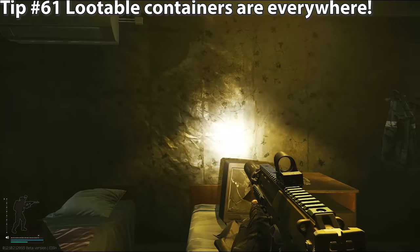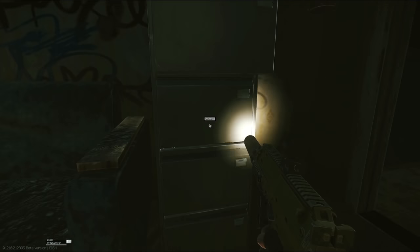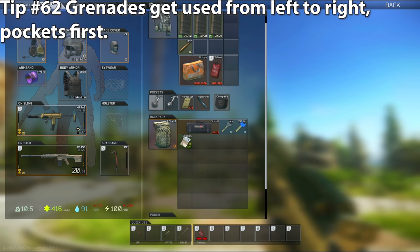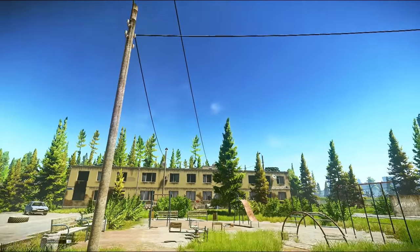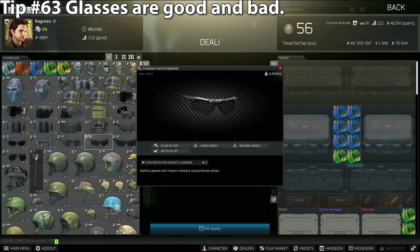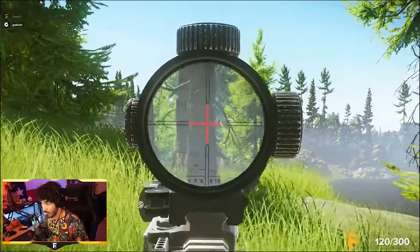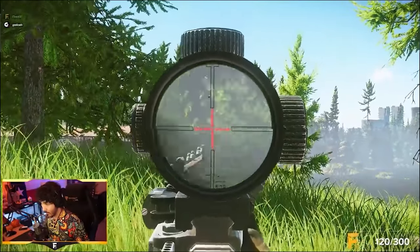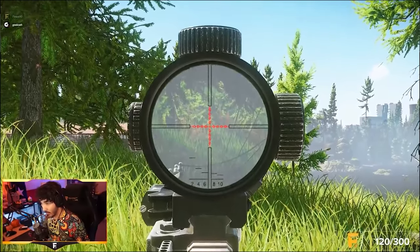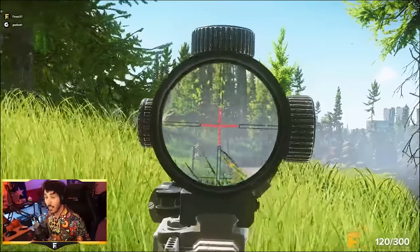Tip number sixty-one: check most crates to see if they're lootable — things you wouldn't expect, like suitcases and jackets, can be looted. When you're new, everything looks like scenery, but a lot of it can be looted, so make sure you check. Tip number sixty-two: grenades will be used from left to right in your pockets first. So if you have a bunch of F1s in your pocket and flash grenades in your rig, all the F1s get used before a flashbang does. Tip number sixty-three: glasses help reduce the effects of getting flash-banged. However, glasses have suffered from a bug for a long time — at extreme distances, sunglasses glow black and are very obvious at long range, making you easier to spot. Be careful choosing sunglasses knowing they've been bugged and make you way easier to spot. On a close-range map like Factory to avoid flash bangs they could be a better option, but at long range, not recommended.